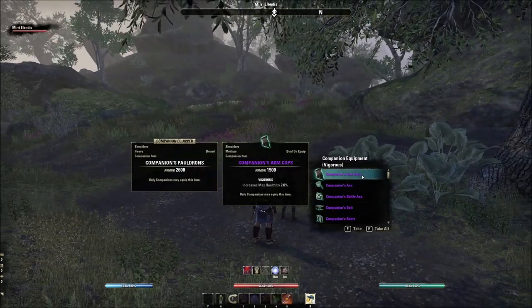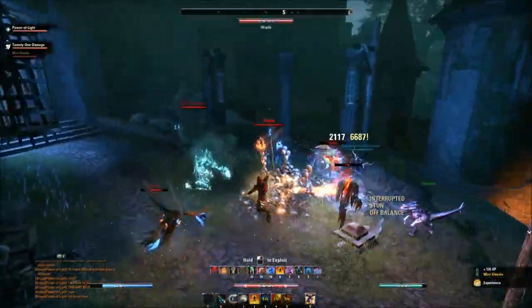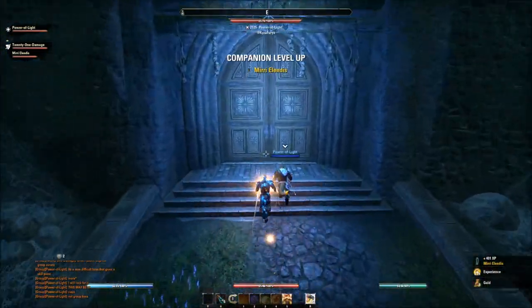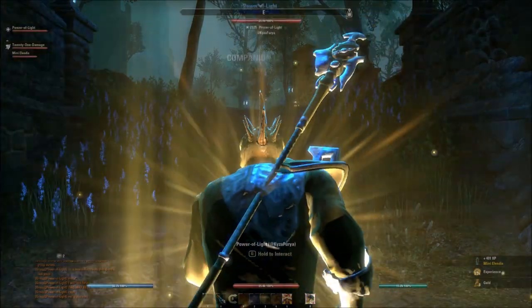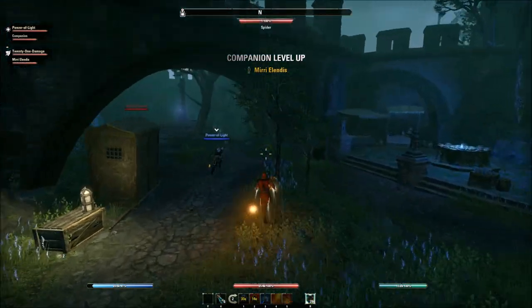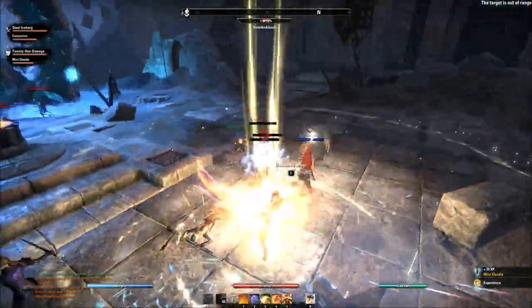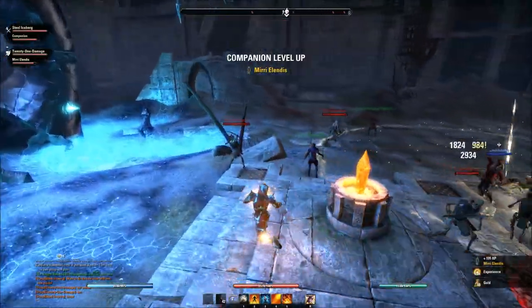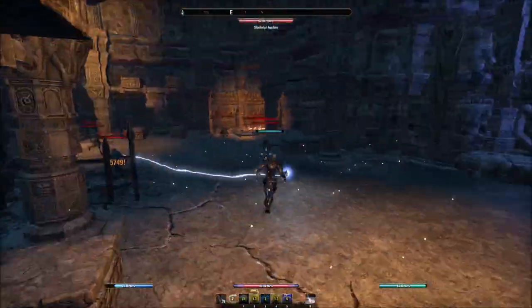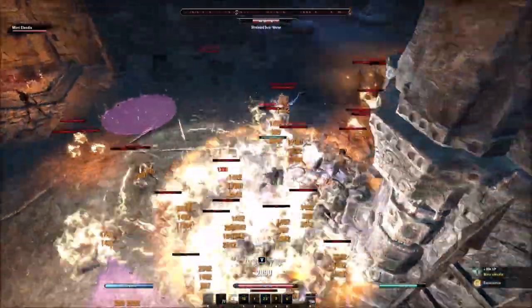Companion progression works through two mechanisms: rapport for story and quest elements, and experience for combat power. Experience is based on typical character XP while your companion is active, and it's account-wide. Companions start at level 1 and cap at level 20. XP boosters like holiday bonuses and consumables do benefit companion XP — it seems companion XP is roughly one-seventh to one-tenth of your own. I took my companion to Skyreach for grinding and it seemed possible to go from 1 to 20 in an afternoon with boosters.